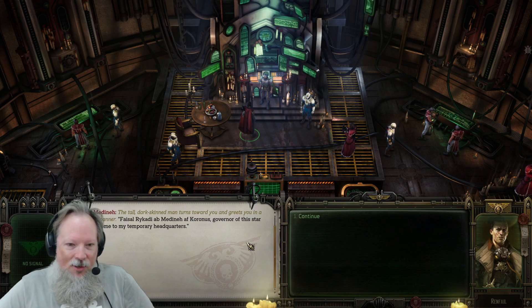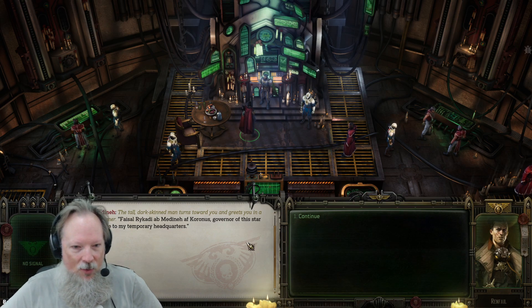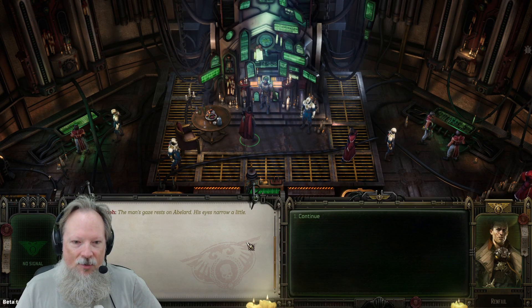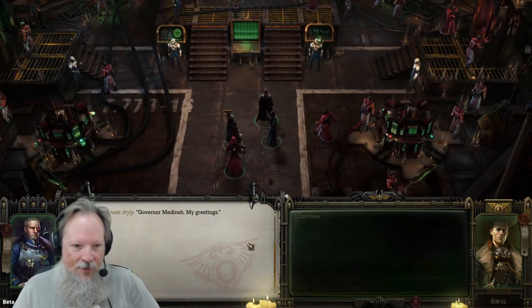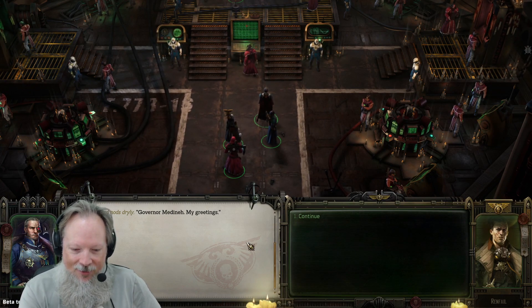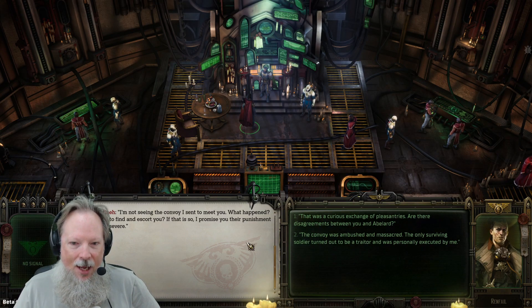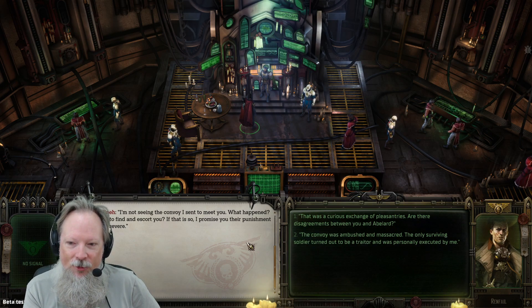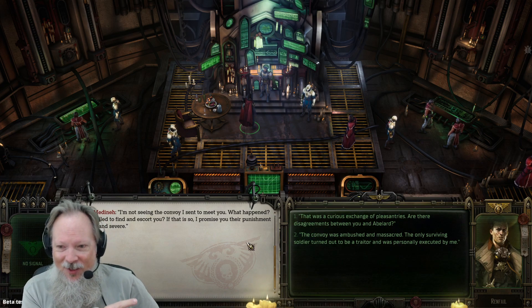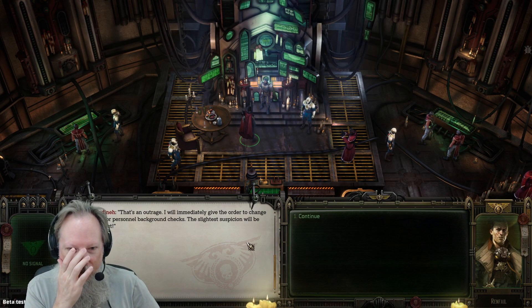Governor Medina, the tall dark-haired man, turns towards you and greets you in a curt military manner: 'I'm governor of the star system, welcome to my temporary headquarters.' The man's gaze rests on Abelard, eyes narrowing. Abelard nods: 'Governor Medina, my greetings.' The governor says he's not seeing the convoy he sent to meet us, and promises swift and severe punishment if they failed. We explain they were ambushed and massacred, and the only surviving one turned out to be a traitor.